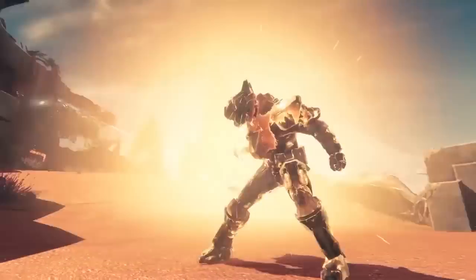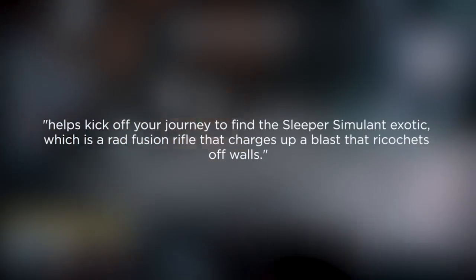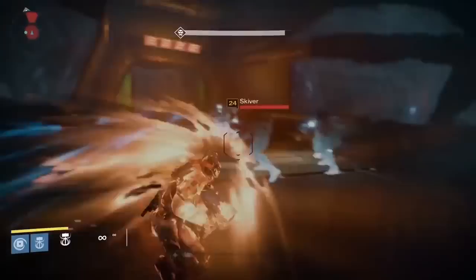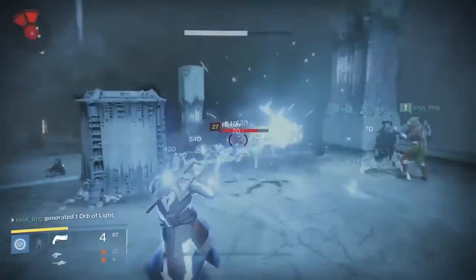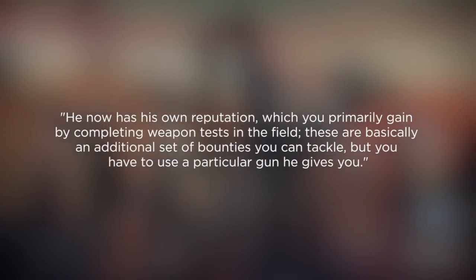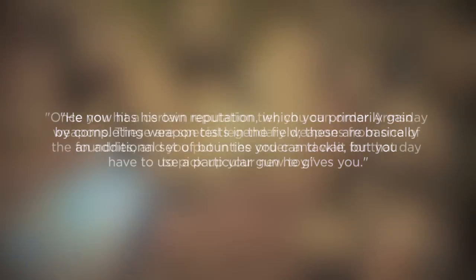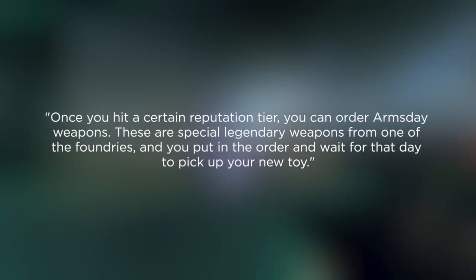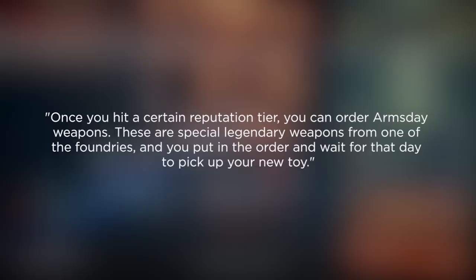Bungie are also making some changes to Banshee the Gunsmith. He's going to help kick off your journey to find the brand new exotic fusion rifle which fits in your heavy slot called the Sleeper Simulant — you can click the link in the description below to learn more about that weapon. Not only will Banshee send you on that mission, he's also going to have his own reputation system. To earn reputation with him you'll need to complete certain bounties with particular weapons he gives you. Once you've hit a certain reputation tier you can order Arms Day weapons — special legendary weapons from one of the new foundries. You put in your order, wait for the day of the week, and then go pick up your new toy.